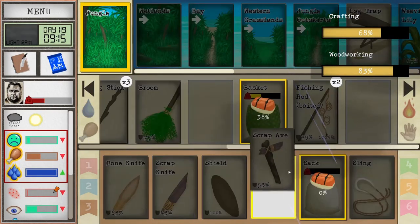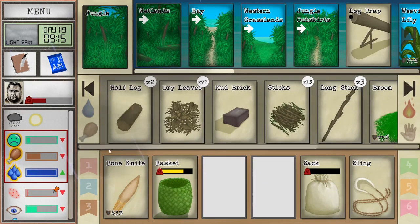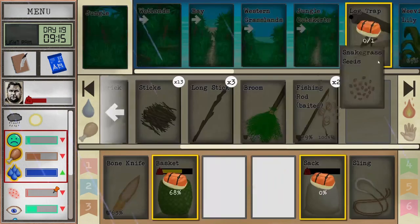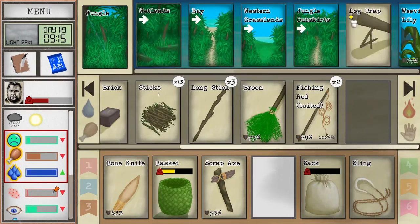Looking good. We have a shield and armor, so when we start exploring we'll need planks. We don't have any logs here. We should also put some more seeds into this trap.